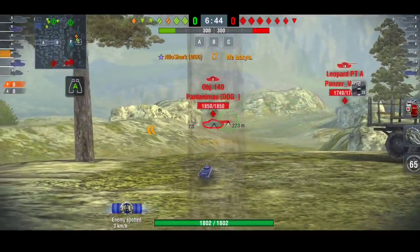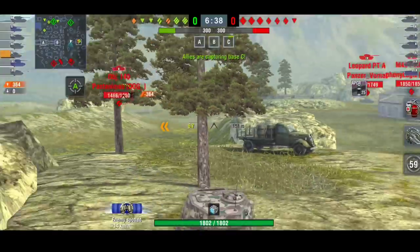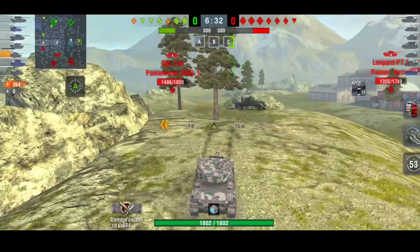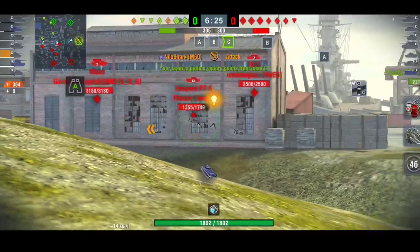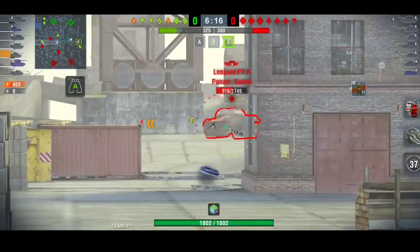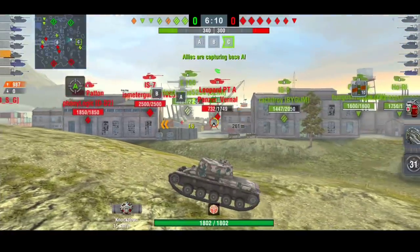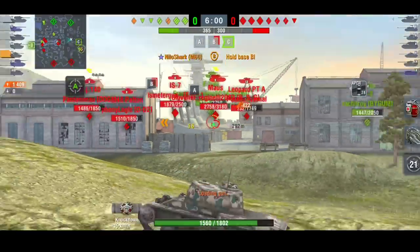Now we're going to watch the Vickers again, a bit of a different gameplay. We're watching my good friend Snoopy. He's going to get up very early, spot the team, and now he knows that with two mediums going right, most of the enemy will be on that right side. He probably shouldn't have shot that Object 140 - he might not have been spotted. But because he spotted early, he's now in a good position to farm some damage, so there's no reason for him to move.